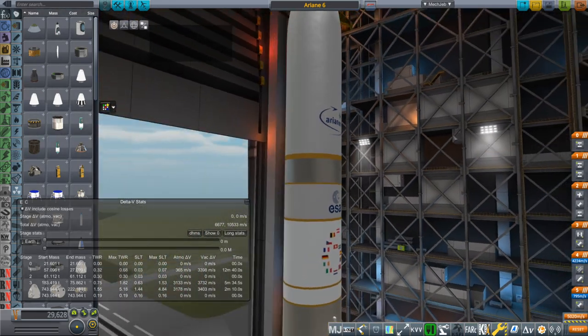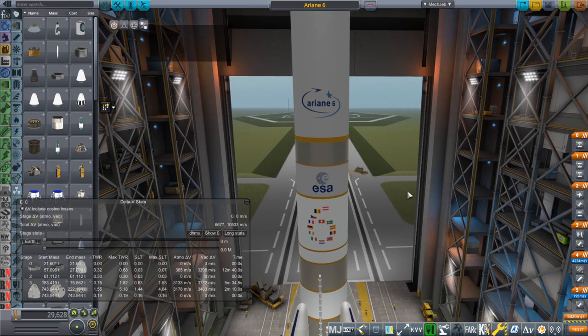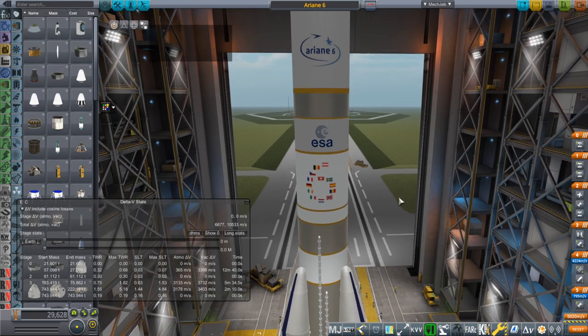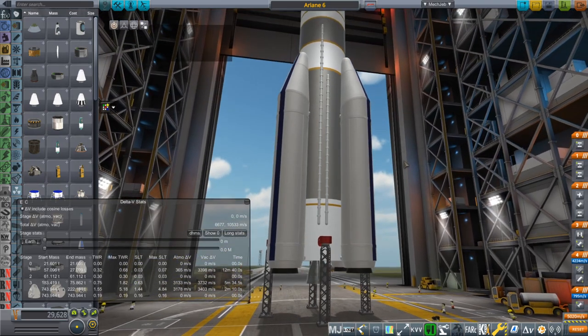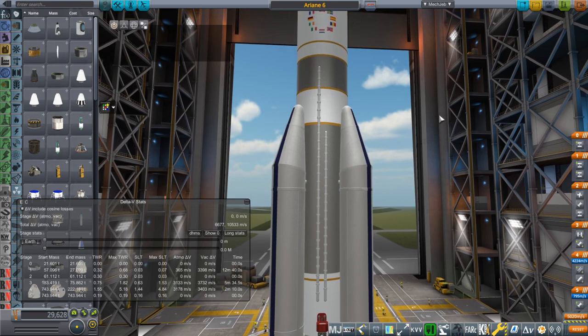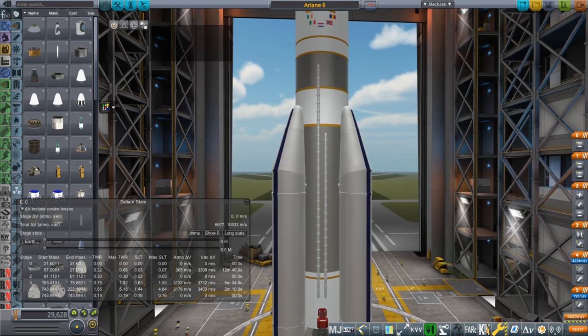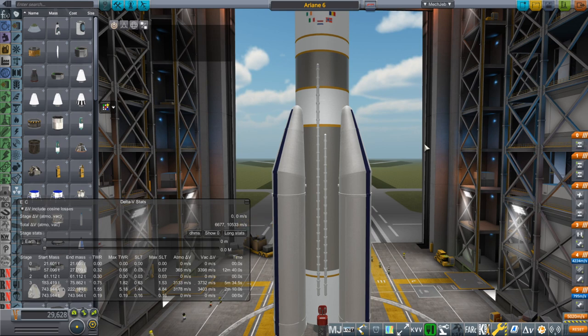What you see here is my own model of Ariane 6 based on a graphic released by ESA or the Ariane Group. I'll talk about how I got the numbers, because even though we have a lot of numbers for it, there are questions — especially when it comes to exactly what kind of thrust we get from the boosters, and also the dry masses of the stages. So let me go through that.